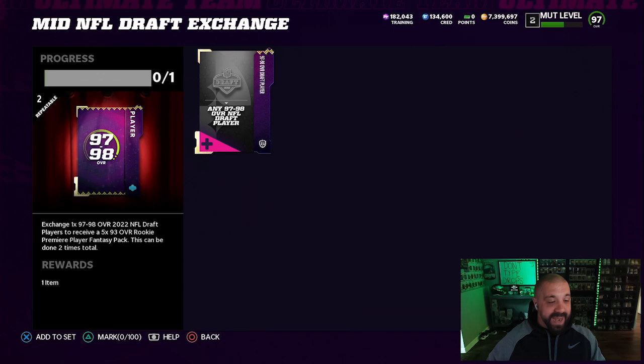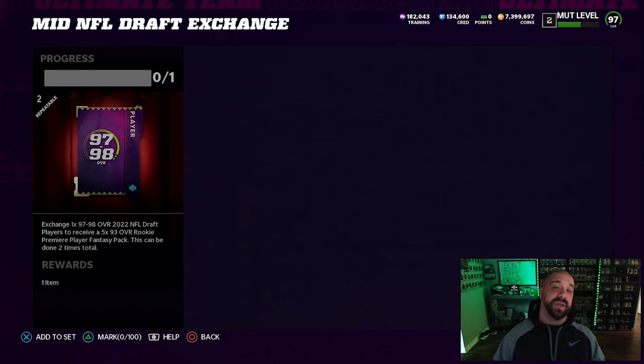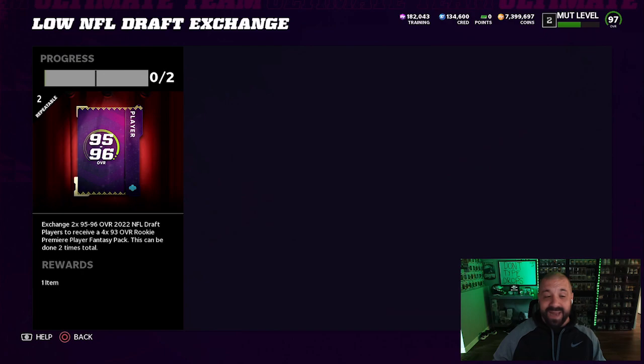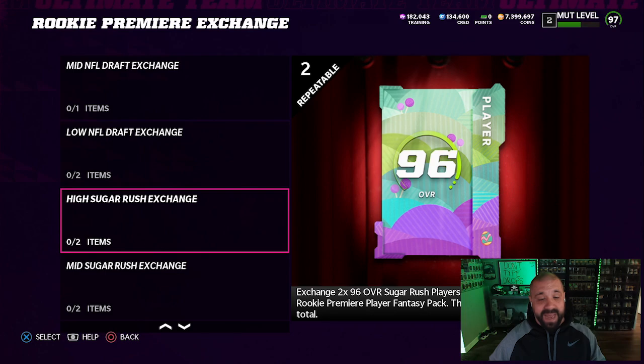There's also a Mid Draft exchange where you put in 97 and 98-overall draft cards — if you have one in your binder you can do this now. You can do that set up to two times and it gives you 5 93s. Then there's a Low Draft exchange using 95 and 96 overalls; put two of those in and you get 4 93s in return, also repeatable twice.